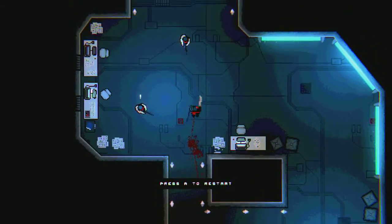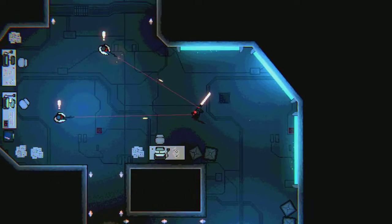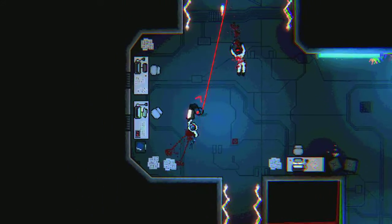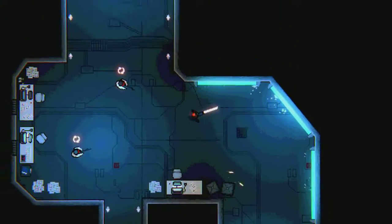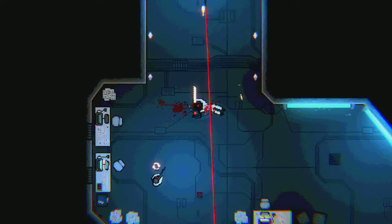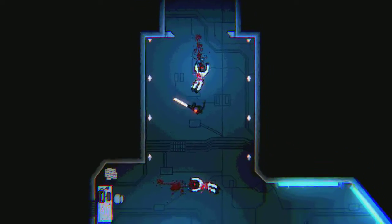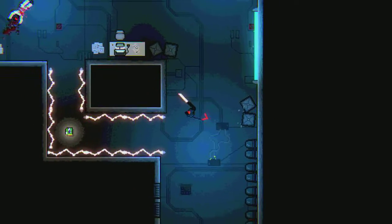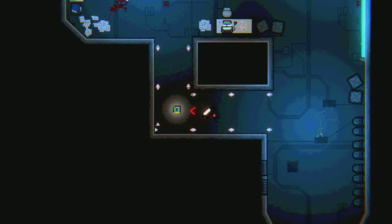I still don't know what these things are for. Let me go kill these enemies first. That hit me. You need to be careful because you bounce against stuff, so you need to be careful not to bounce against walls.